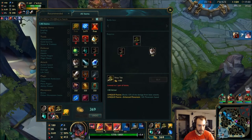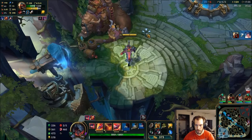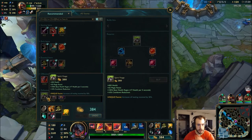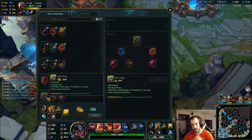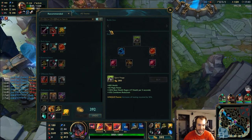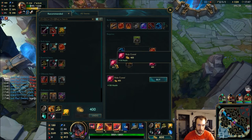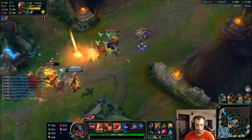There we go. I'll wait for a little bit more gold to grab another Ruby Crystal. I'm going to go Steraks Gage next, then Spirit Visage. Cooldown reduction is going to be super super good on Aatrox because of his honestly pretty high cooldowns, so that will work out well.